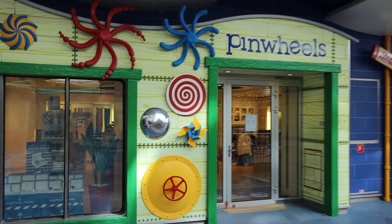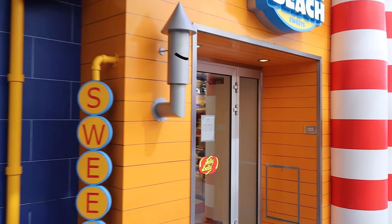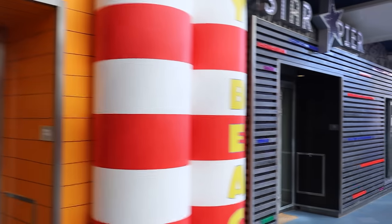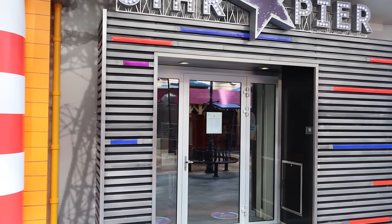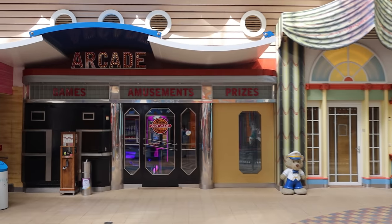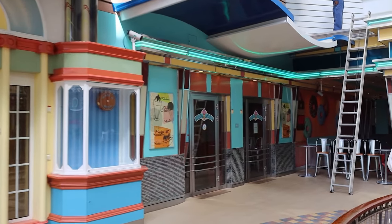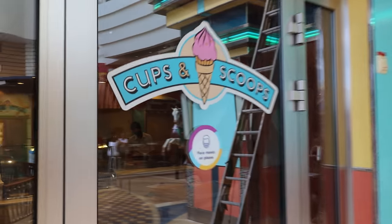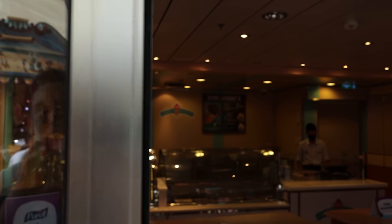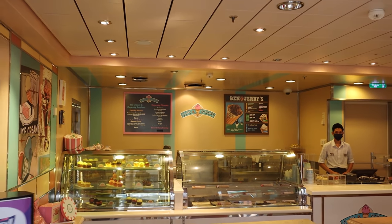Walking around, you have Pinwheels — a shop — then Candy Beach, your sweets and candy shop, and then Star Pier. Three shops in a row: Pinwheels, Candy Beach, and Star Pier for shopping on board. Across from that you have the arcade, and then Cups and Scoops — the ice cream place on board — for an extra charge. They have Ben and Jerry's ice cream.